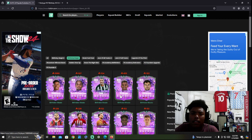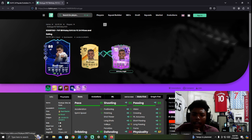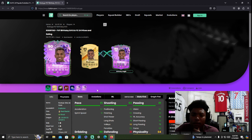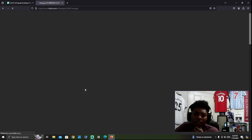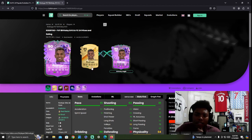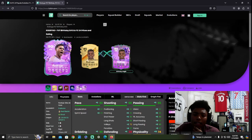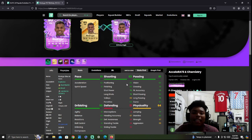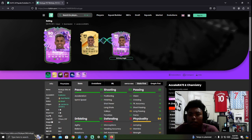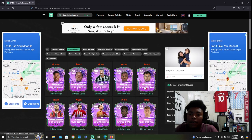Rodrigo just got a card recently. This evolution to me makes no sense given he already has two cards, but he does fall on the 85 threshold. I have used his card — he's okay. He's still 1.6 million on the market. Maybe it's because of the plus-10 physical boost. But once again, it's a free evolution, so don't just look at the 90 rating — take in the stats as well. That would be another decent pick. Rodrigo is a popular player.